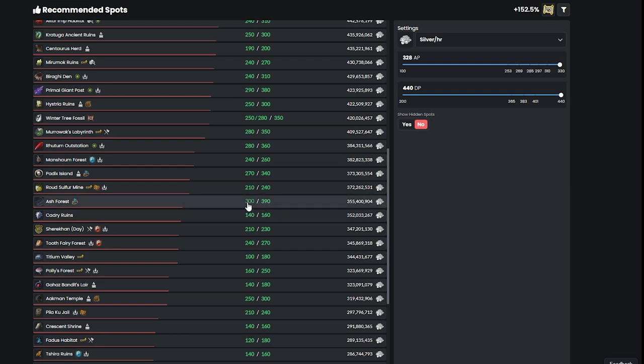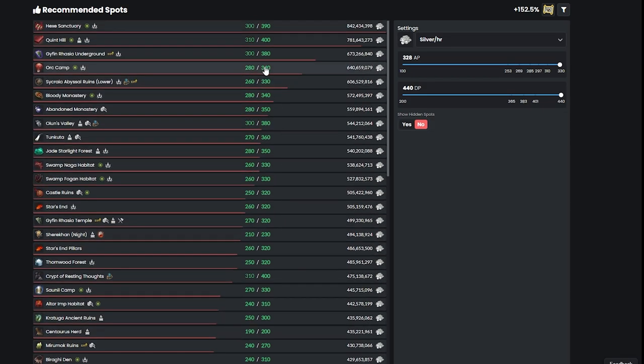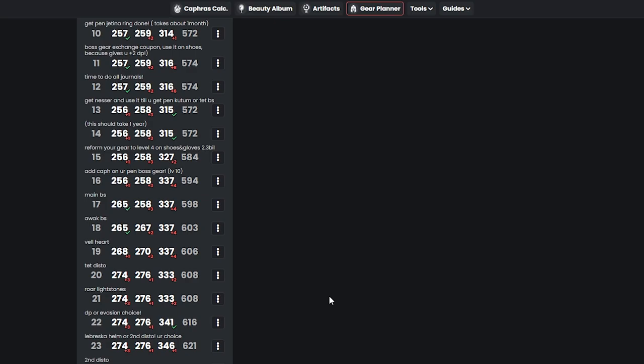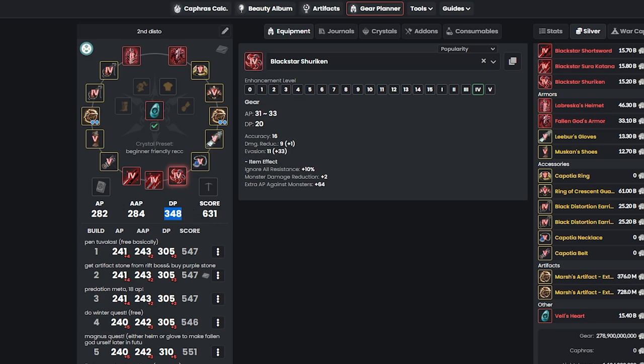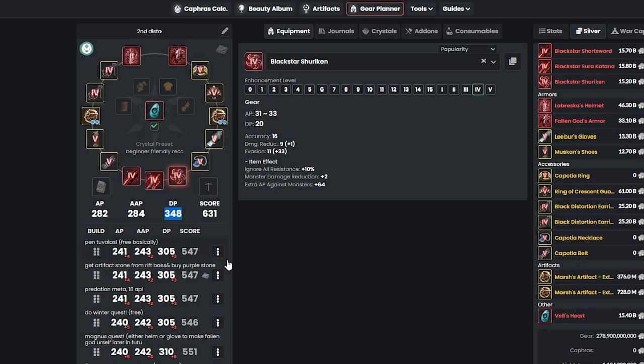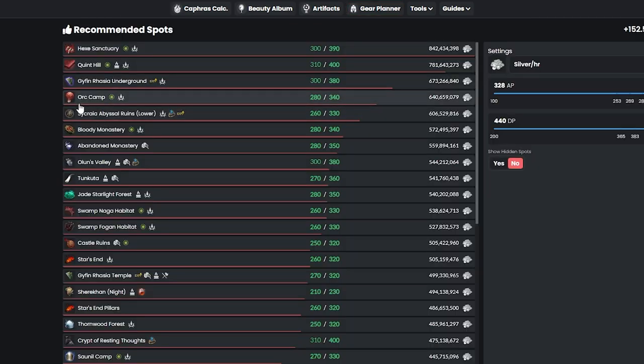You'll also see spots like Ash Forest requiring 300 AP and 390 DP, but only making about 355 million silver there. So if you want to be efficient in grinding, I highly suggest just grinding Red Orcs — all you need is 280 AP and 340 DP and you're making the most silver in the game. You don't really need DP all the way up to 390. Once you hit 340, you'll basically be staying in Red Orcs forever until you can accumulate about 700 billion silver.